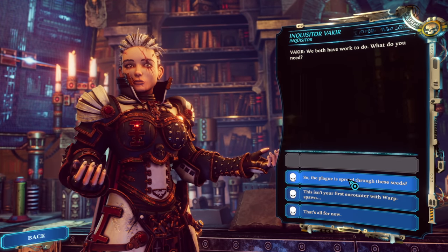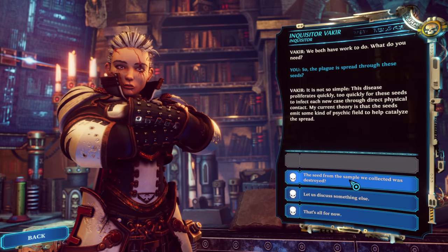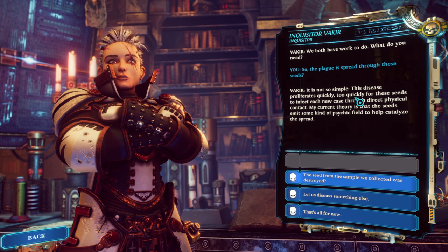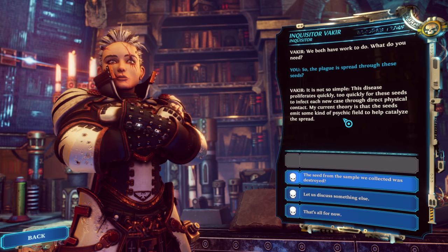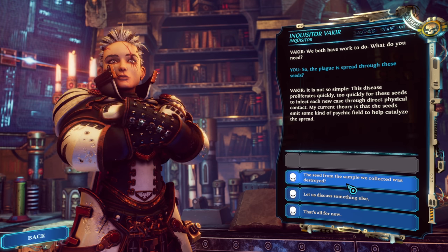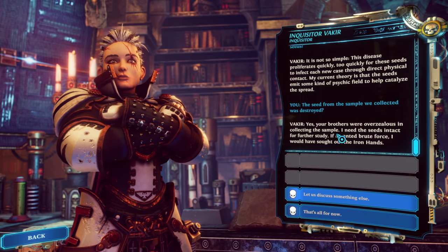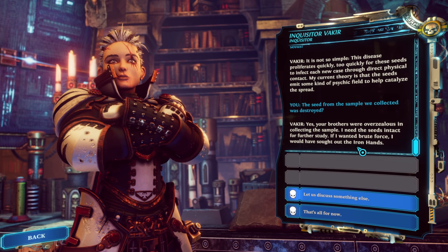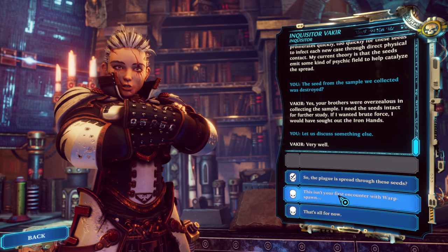What you're saying is the plague is spread through these seeds. It is not so simple — this disease proliferates too quickly for seeds to infect each new case through direct physical contact. My current theory is that the seeds emit some kind of psychic field to catalyze the spread. The seed from the sample we collected was destroyed — your brothers were overzealous. If I wanted brute force, I would have sought out the Iron Hands. Be careful with explosives.